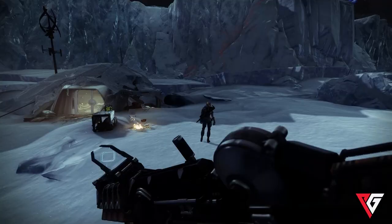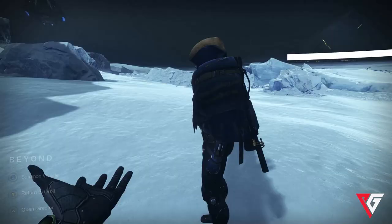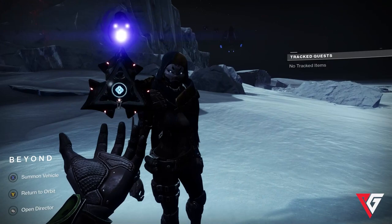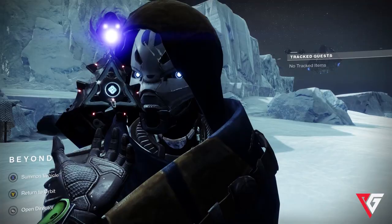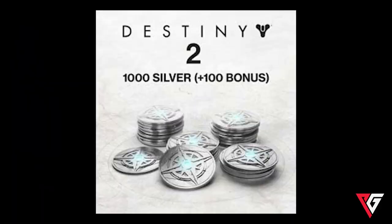I'll inspect somebody, look at their ghost, and maybe they have one perk on a fully masterworked ghost and they're just wasting energy, or they don't have any perks on their ghost at all. It doesn't make sense. The right ghost for the right occasion or activity is honestly a great thing to have, and most of the time it means you're literally just getting free stuff, or at the very least more of what you're already going to get — so why not take advantage?